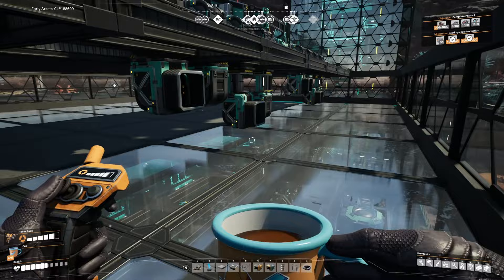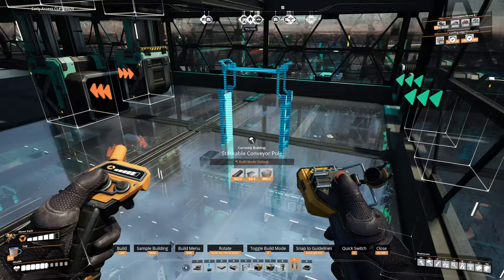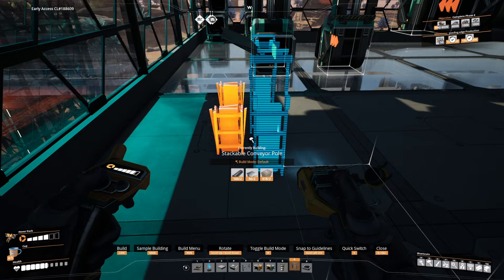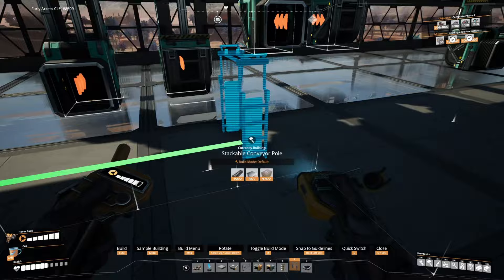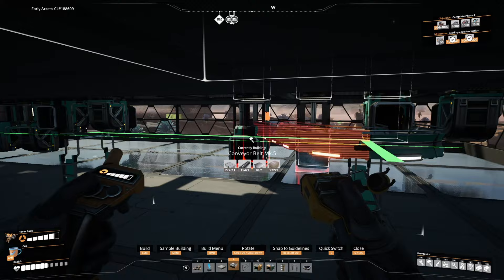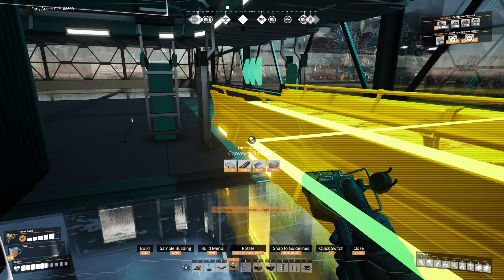Now that we have our lifts in in this particular orientation, you can see why we've done that. For the top row of lifts we'll use a stackable conveyor pole — we want this to line up here and we'll put it in the middle of this block. We want one here that goes into that lift, then we'll make a right angle turn. We'll put another conveyor belt about halfway here and then another one right before this last input, then go back to get a 90-degree angle turn into that lift. Then we'll just run a belt all the way back and another belt on ground level right underneath the stackable conveyor belt.